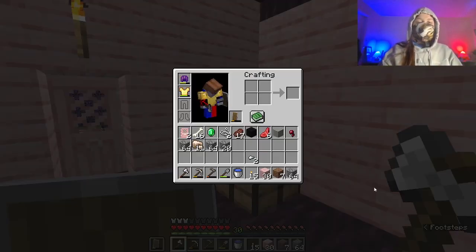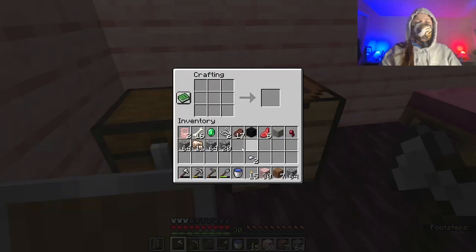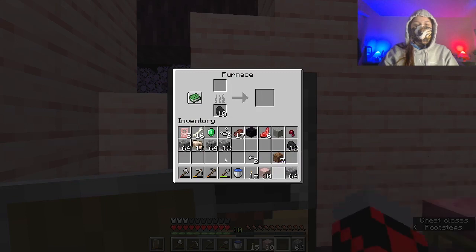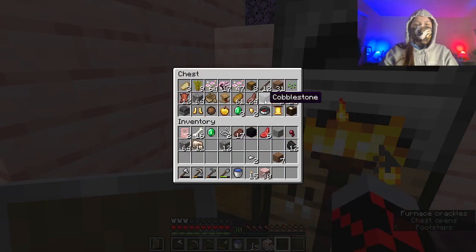All right, we made it back from the mines, and this is what we got. It's a pretty good haul, I think. We got a good amount of cobblestone, plus some iron, and also an emerald, which I was not expecting. So I'm going to craft a furnace, and before I sleep, I'll put in 10. Bada bing, bada boom. Should be fine for now.